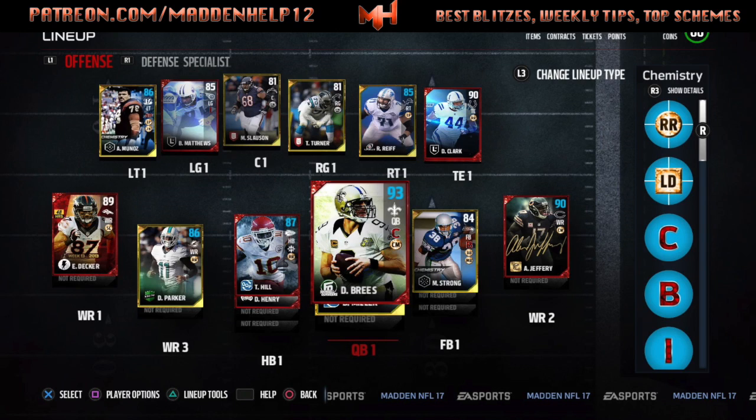The only reason T-Hill is there is for the route running. I have him as a route runner, Dallas Clark is a route runner, Parker is also for route running purposes, and Keenan Allen on defense has route running — so I have the route running maxed out. That gives Dallas Clark 96 route running. T-Hill at halfback is great whenever you're in the jumbo heavy or want to put him out on a route.